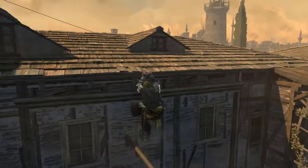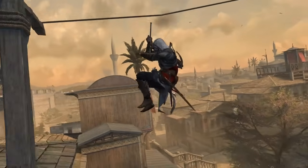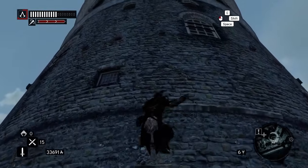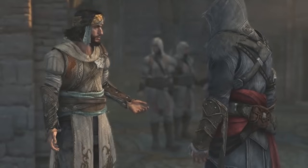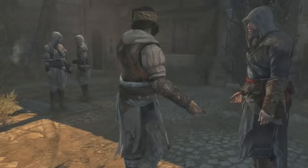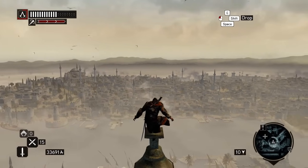Last but certainly not least is Assassin's Creed Revelations — the game where I found parkour to be the pinnacle of this franchise, where parkour to me felt like it had no flaws at all. Assassin's Creed Revelations marked the ending of the Ezio trilogy, with a much older Ezio in his early 50s. Even though Ezio was getting older, he remained just as agile over the years. This game added a new tool to help him adapt to the setting of Constantinople, and that was the hook blade — one of the main reasons I love parkour in this game. Revelations did not just change the setting, it also changed how we move around.